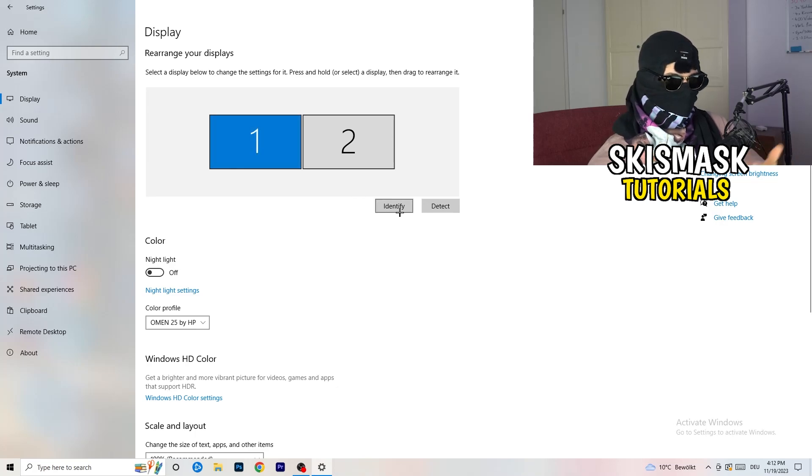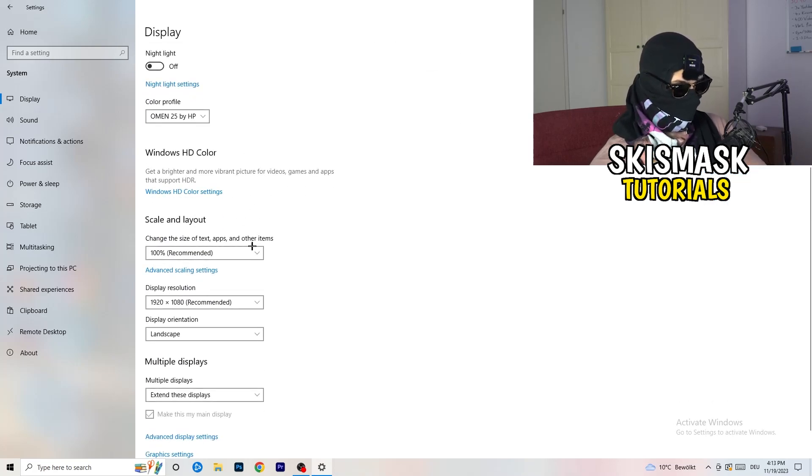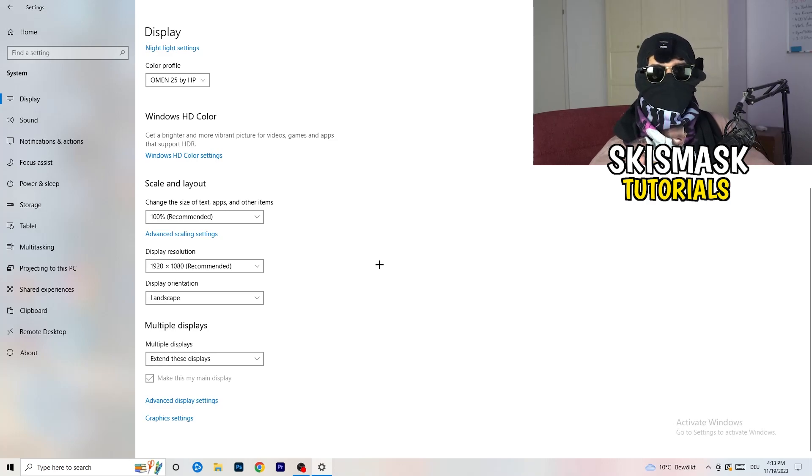Go down to Scale and Layout and change the size of text and other items to 100% as recommended. Also update the display resolution here to match what you set in the NVIDIA Control Panel. Everything should be the same resolution — it should all be in line and won't cause any trouble.